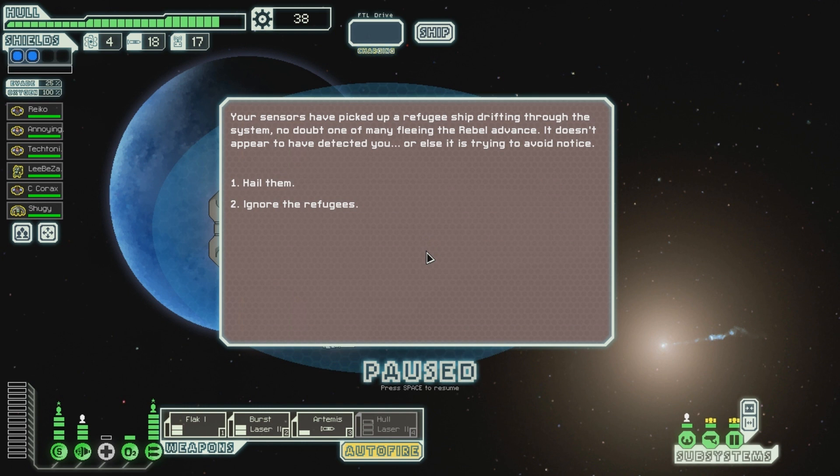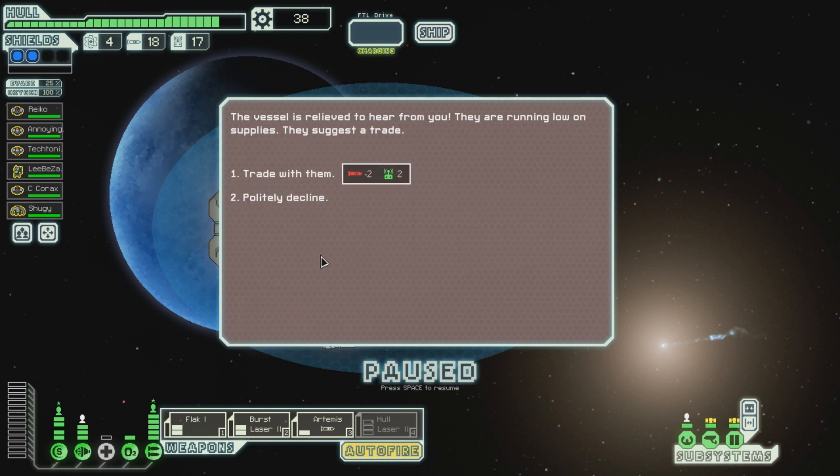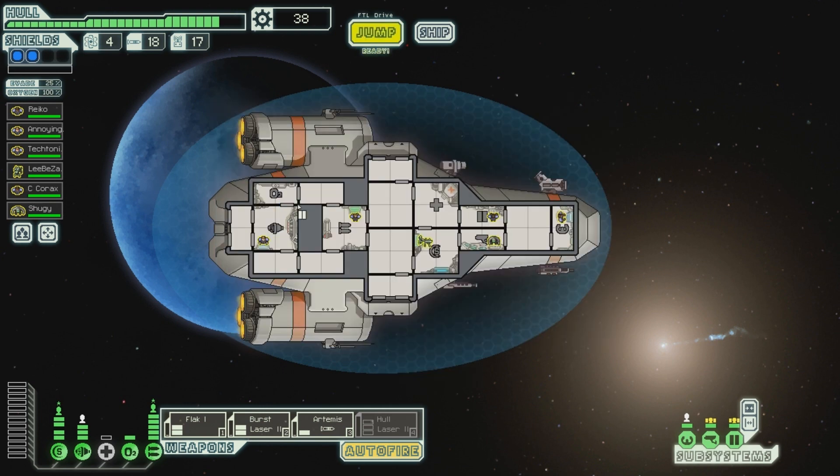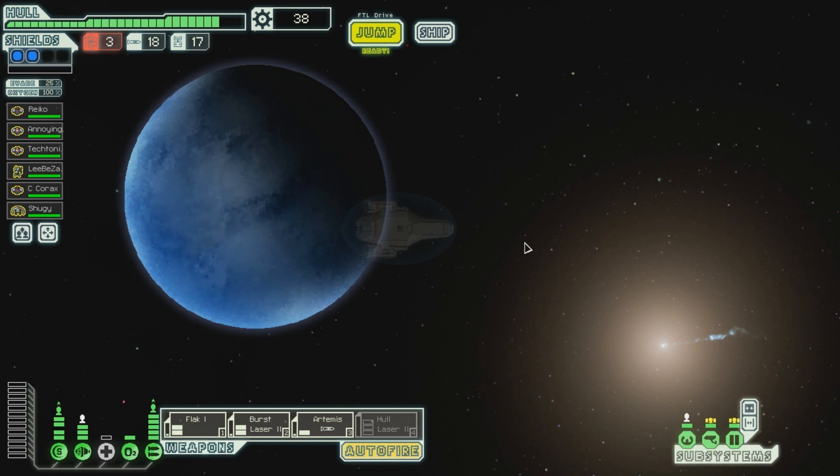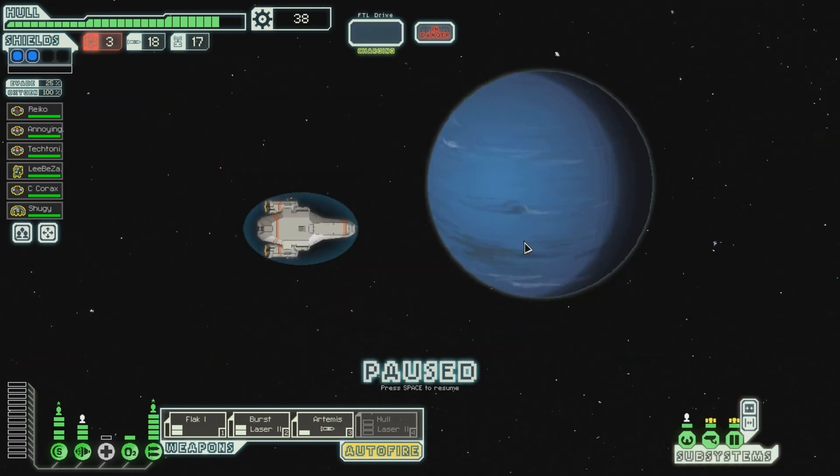Your sensors have picked up a refugee ship drifting through the system - no doubt one of many fleeing the rebel advance. It doesn't appear to have detected you, or else it is trying to avoid notice. Hail them. The vessel is relieved to hear from you - they're running low on supplies and suggest a trade: two missiles for two drones. I don't need drones and I don't want to give missiles - politely decline. Oh, I need fuel though. There's the distress beacon. Let's go over here and to the store. We definitely need fuel, but that's what the store is there for.